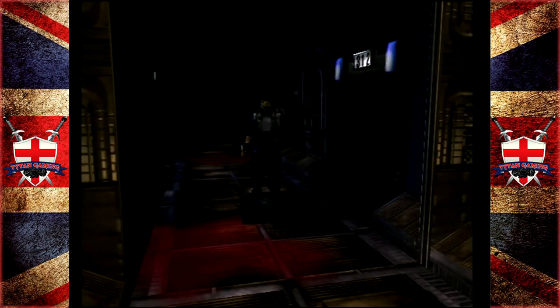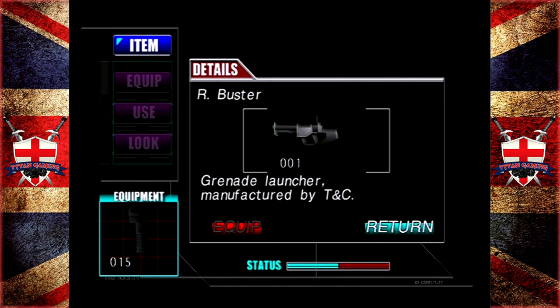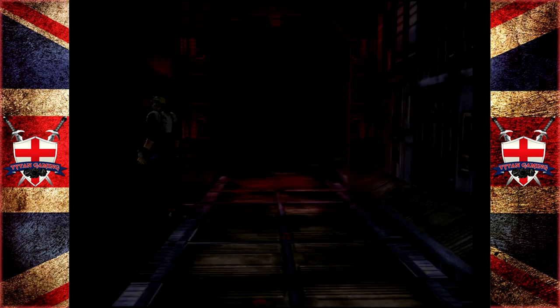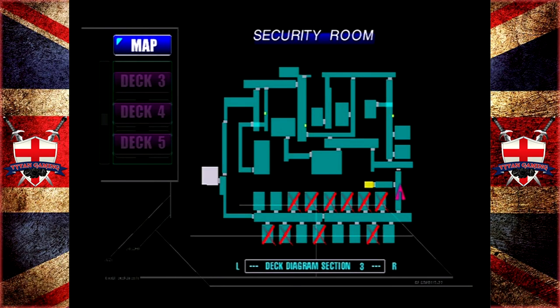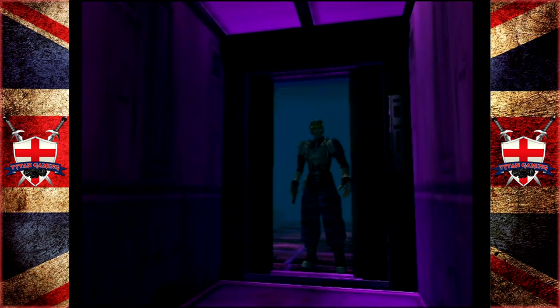We've got a grenade launcher! Grenade launcher, manufactured by TNC - and we've got quite a few grenades for it as well. Though admittedly there don't appear to be any enemies in this game that warrant the grenade launcher, at least not yet. That was bizarre - I'm kind of glad I decided to search that room again. We've still got that card and there's still a door we haven't used it with, which has got to be the one that looks like we've been through but haven't.